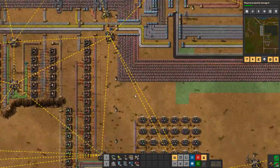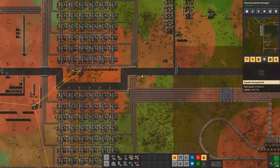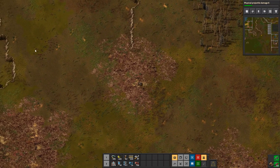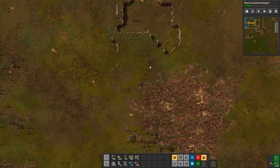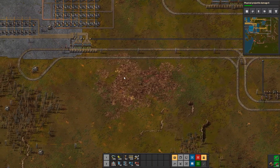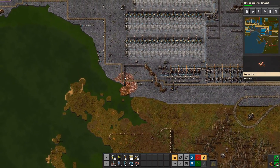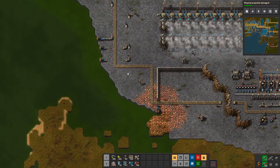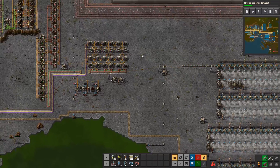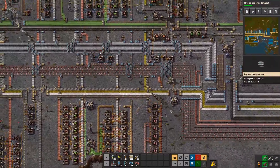We're still low on copper? We still need to finish this, and we actually need more copper coming in. At least we saved some low density structures for ourselves. Now we can use it. Let's park here — let's not damage the pipe. Now I want to go over to our ammo and set it up for uranium ammo production.